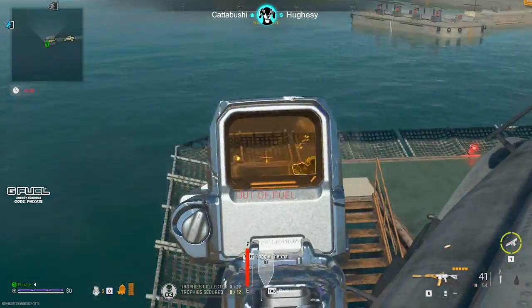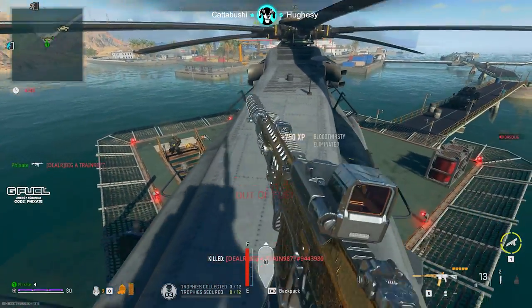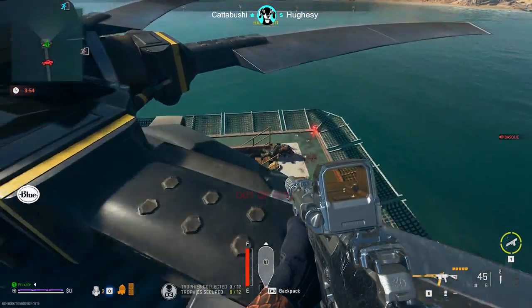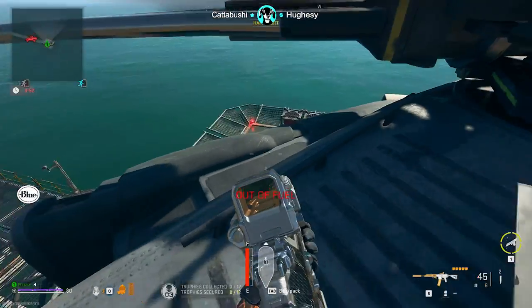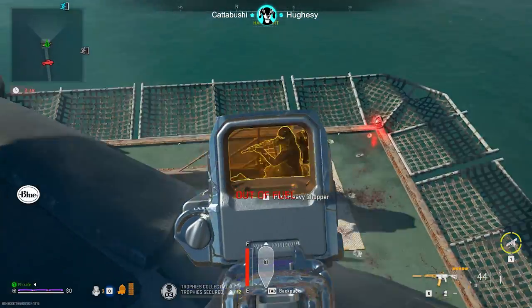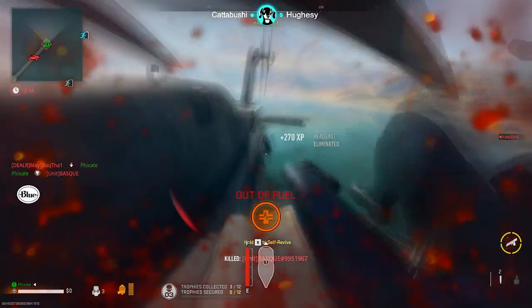The tempered vest is also really nice if you can get your hands on it — it is great in Building 21 and definitely my go-to vest in there. Tempered can only be crafted on Sheikah Island, so keep that in mind. And lastly, the medical vest — while handy in groups and if you're running a three-man, as a solo player the medical vest upside is not quite as good as the other three.